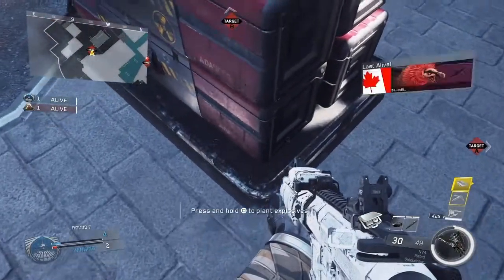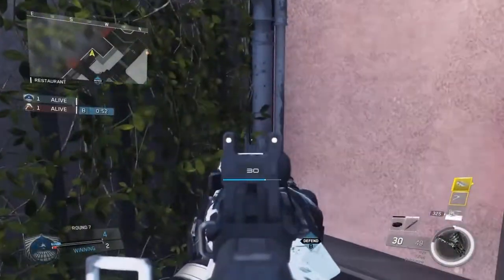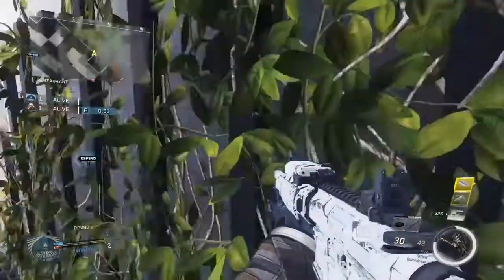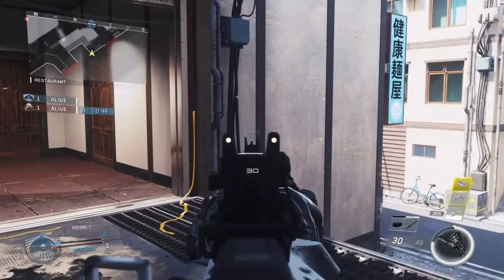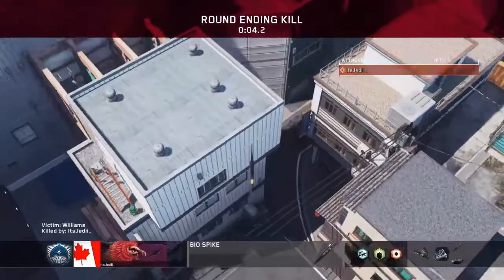Moving over to the B bomb, you're gonna plant on this corner here. Come up here, get yourself stuck in this corner, and then aim straight up over the bombsite. When you know the enemy is defusing, go ahead and throw your Biospike for another really nice aerial killcam.